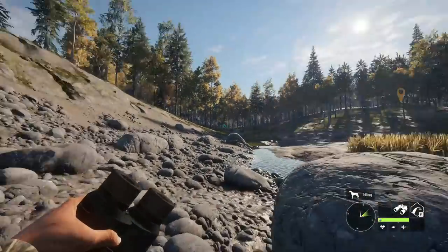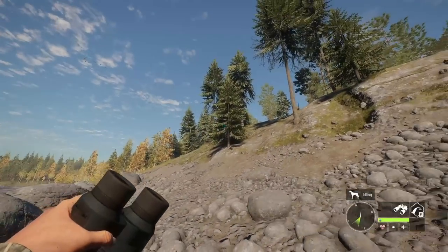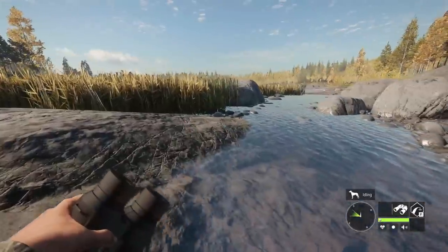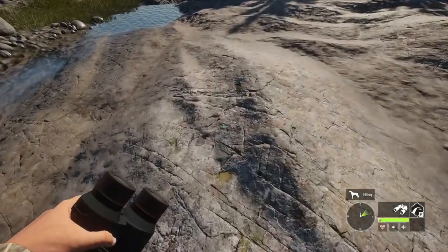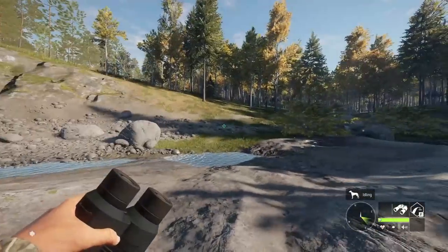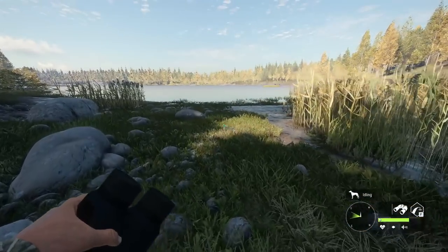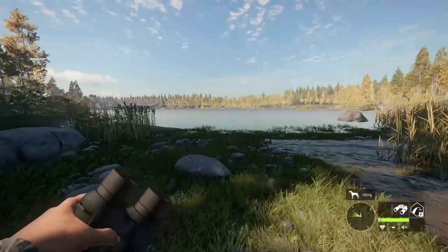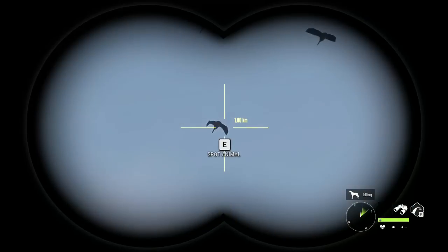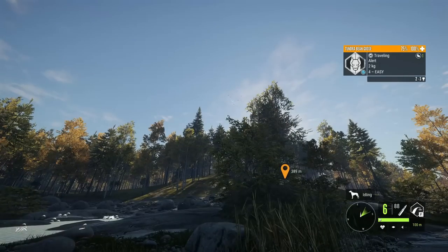I am honestly just still blown away at the beauty of this map. Every time I enter a new part of the map, it looks even better than the previous one. This is just such a cool little area — we've got some reeds right here, some weird rock formations along the shoreline, and then the thick forest surrounding it. I could definitely see myself pitching up a waterfowl blind right there with some decoys. Tundra bean goose — we're seeing a lot of bean geese, lots and lots of them.